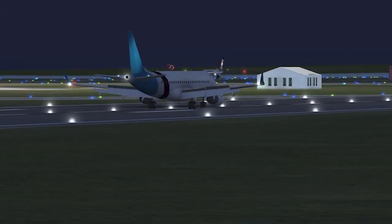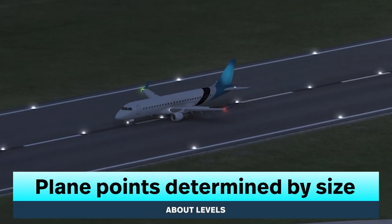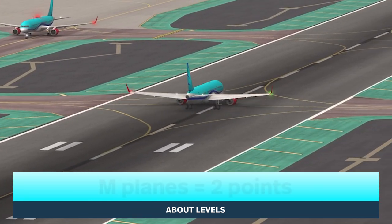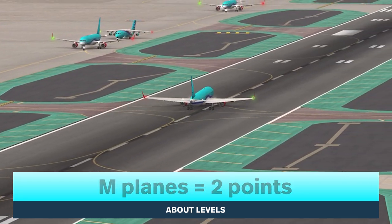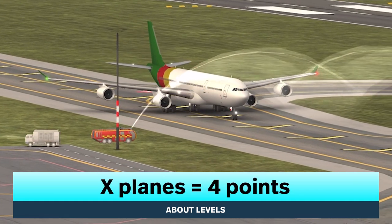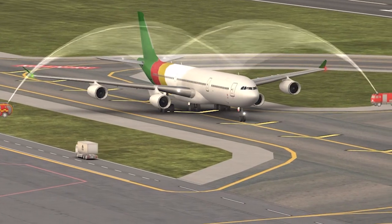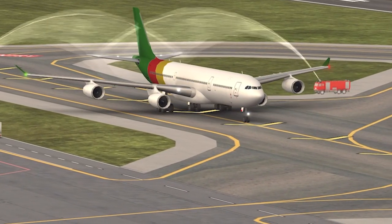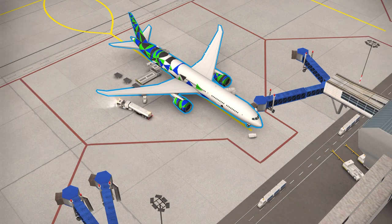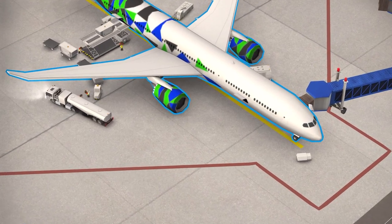However, a delayed plane will lose points. Planes give you anywhere from one to four points depending on the size of the plane: S planes bring one level point, M planes give two, L planes are three points, and X planes give four. It is very important to utilize the speed-up button on a newer airport to ensure that all planes are finished on time, as planes not finished on time slow down the time it takes to level up.